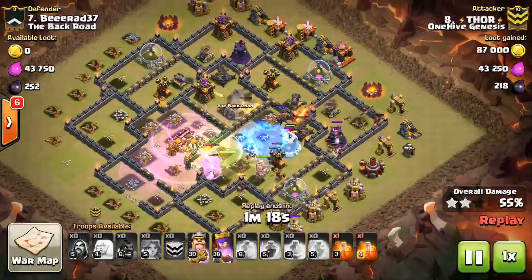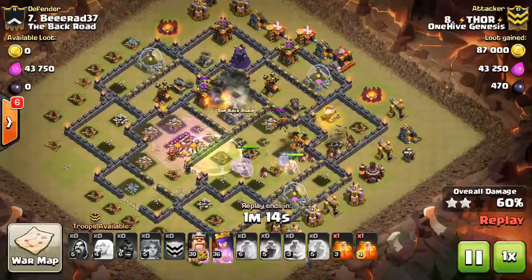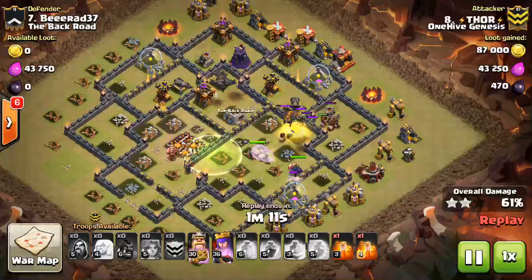Comes in with the Hogs, doesn't have any heals left — he used them all on the Valks to clear out those middle two compartments. But you can see the Hogs are doing just fine with everything tanking for them.